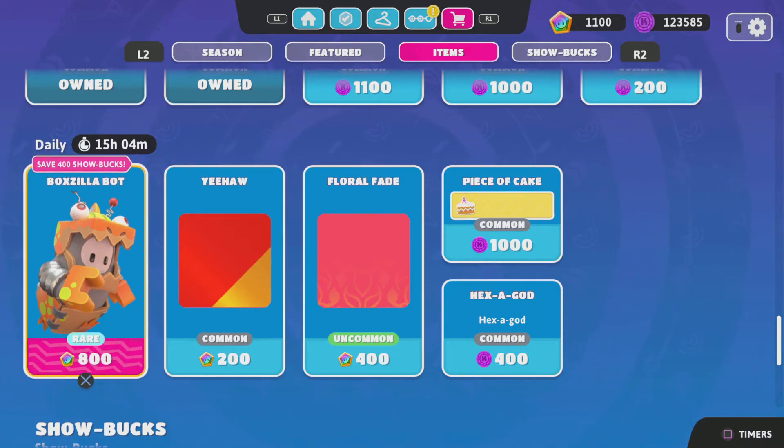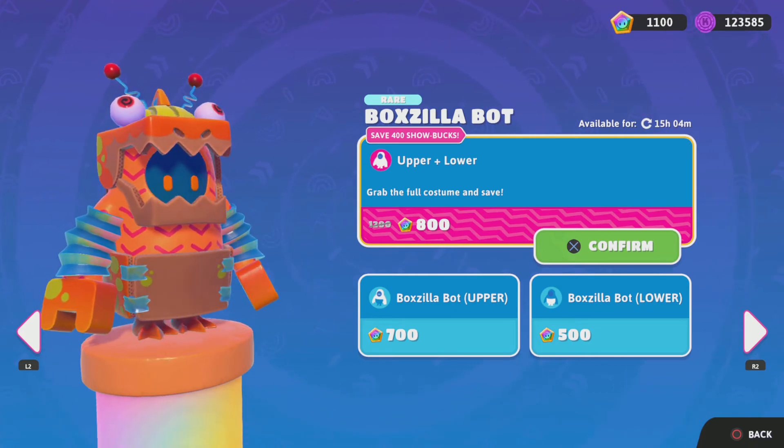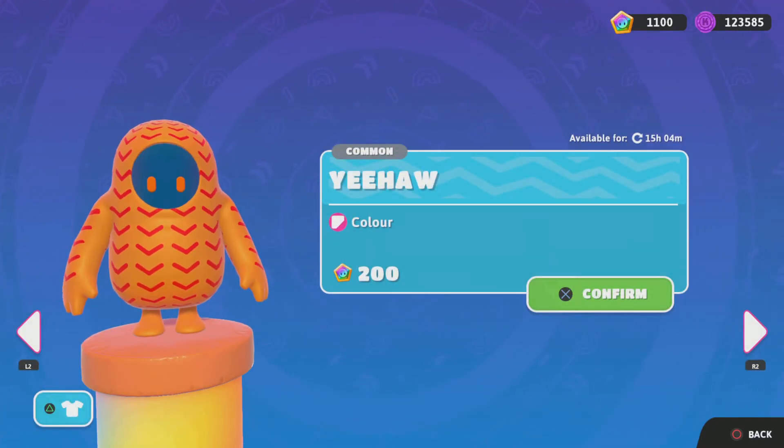And newly we have the Boxzilla Bot. It's 800 for upper and lower, or 700 and 500 for upper and lower separately. Honestly, it's best to just get upper and lower together for every skin mostly, because it makes no sense to get them separately.